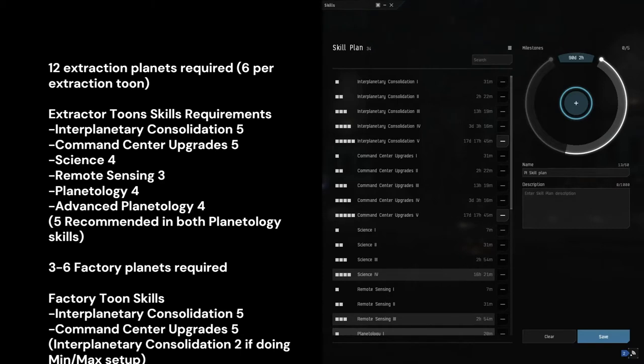For an extractor toon you will be required to have Science 4, Interplanetary Consolidation 5, Command Center Upgrades 5, and Remote Sensing 3, and at least Level 4 in Planetology and Advanced Planetology each, although I recommend 5 in each for the Planetology skills.